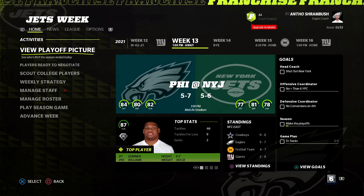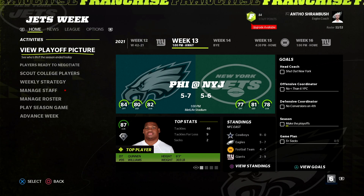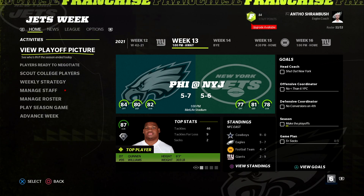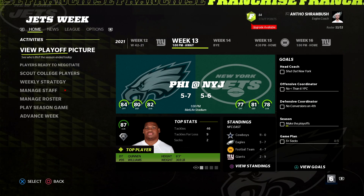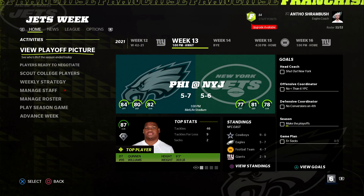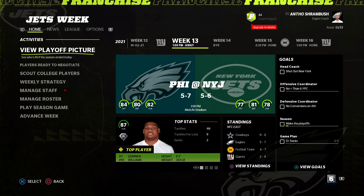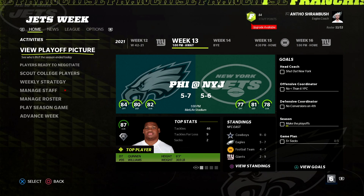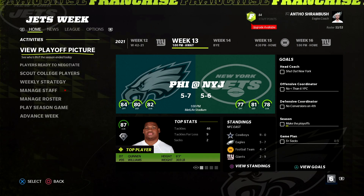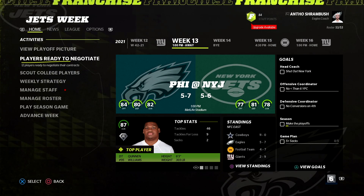Welcome back to more of my Philadelphia Eagles rebuild franchise on Madden 22. Last time we did a lot of simulating and absolutely destroyed the New York Giants. I planned on playing the whole game but we scored 42 points midway through the second quarter, so I just super-simmed the rest of it. We won 42 to 21 — they came back a little bit but it wasn't really all that close.